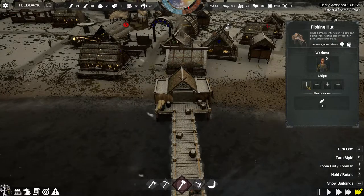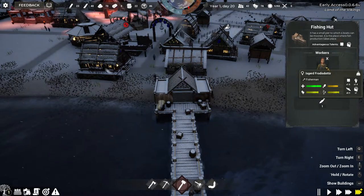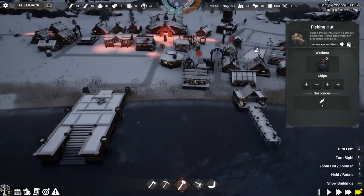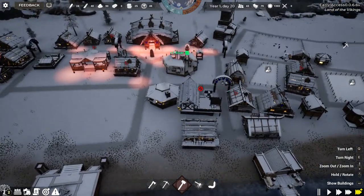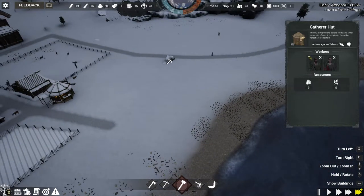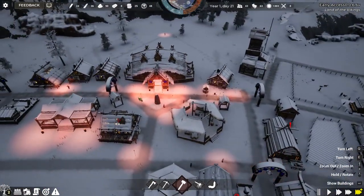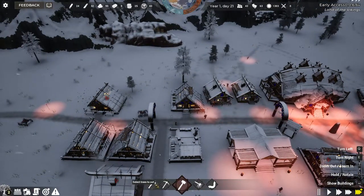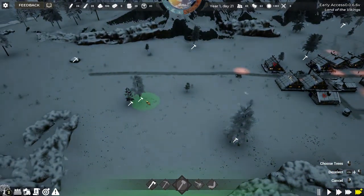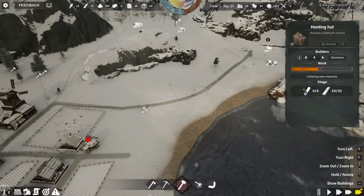So we get fishing boats, and then we can add four more here — we can have five fishermen total just for that one fishing hut. I'm pretty sure they're not going to be able to gather anymore in winter. So I'll free them up. The stone is really coming in now, and the food is doing pretty good. Let's look at the hunter — is it done yet? It's a really long walk.